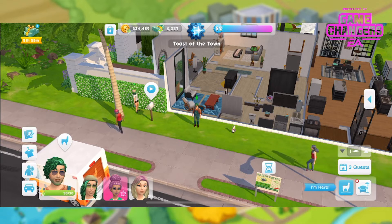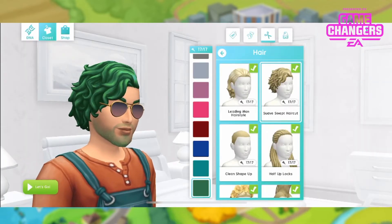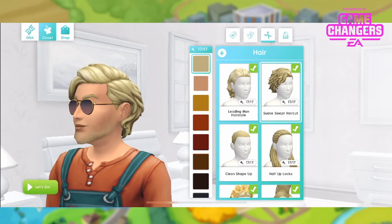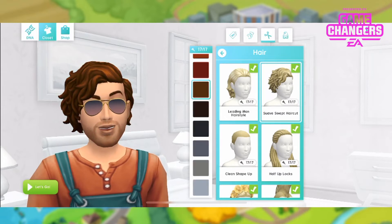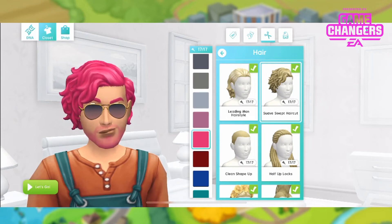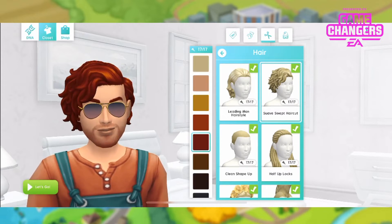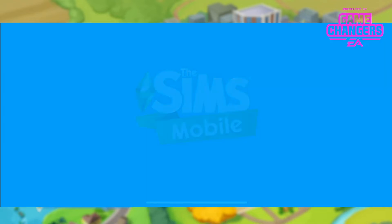I'll show you the hairstyles first off. This is the male one. It's called the suave swept haircut and this is how it looks — suave and swept. These are the 17 different colours of that. I really love the sort of deep red one, I think that's such a nice colour. Not one of my favourites but it's nice.